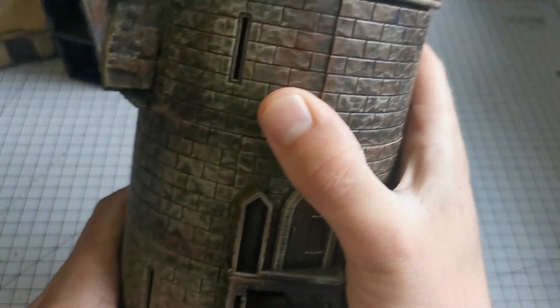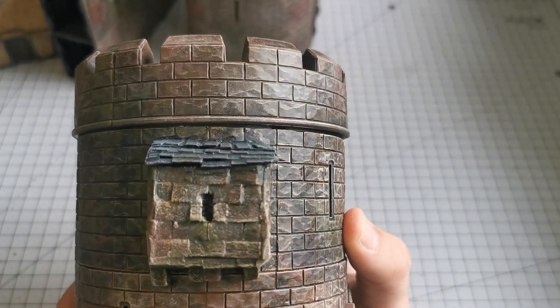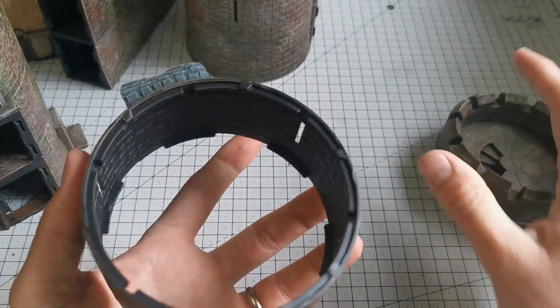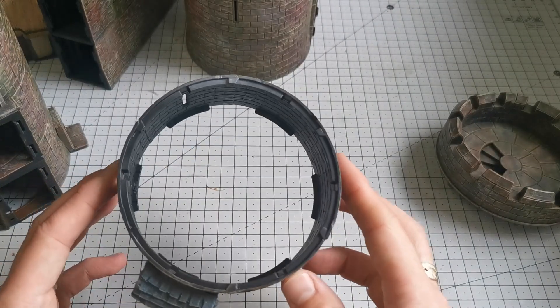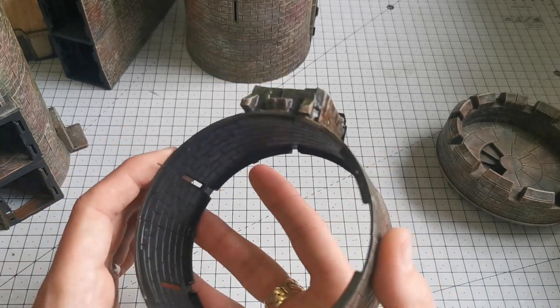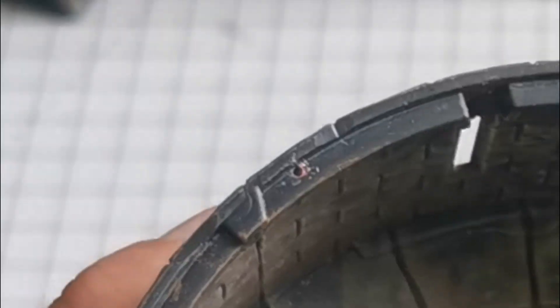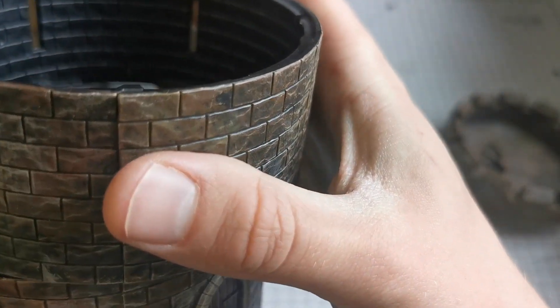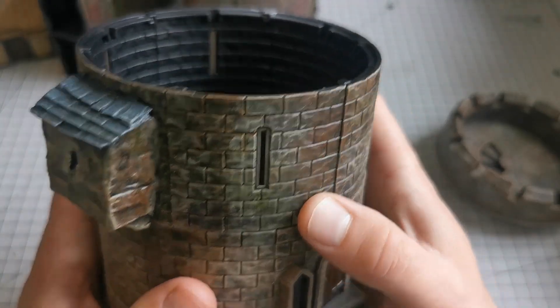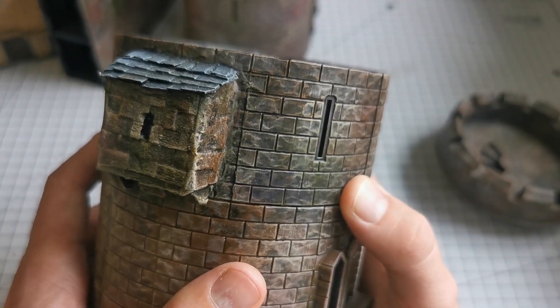One of the next things I did was add this extra level to my castle tower. This was just done by getting spare wall sections, lining them all up and gluing them in place. I had to pin it because there are no slots, so I marked and drilled out holes so it could fit nicely onto the top. There we go — it's just added another level to the castle. You can't put troops on that level but from the outside it looks really cool.